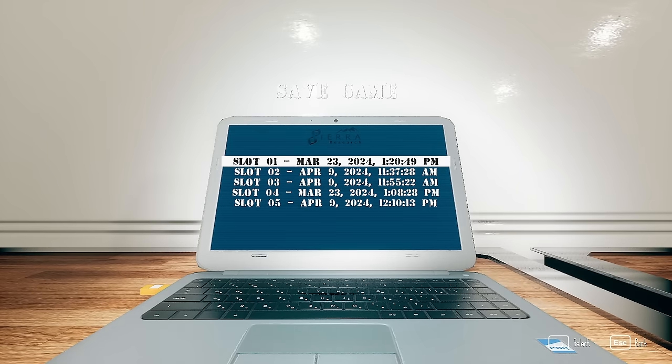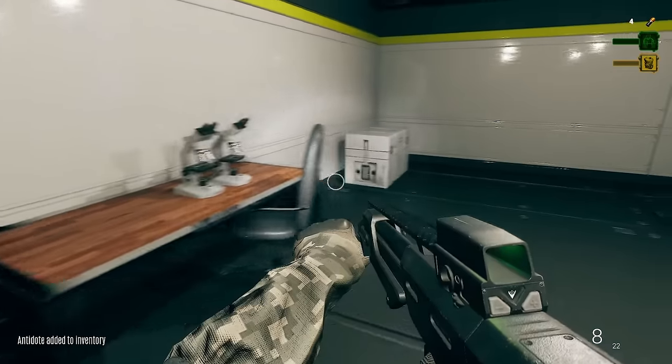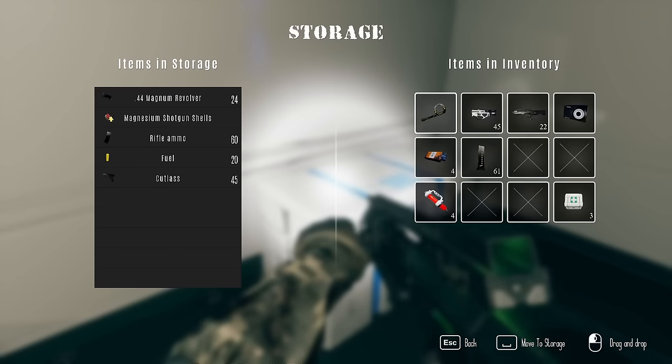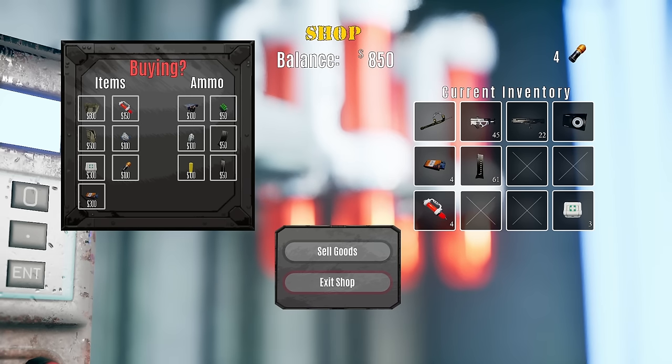We're gonna save the game. Alright, we've got plenty of inventory space, we are good. We can buy stuff if we need to, but I think we're fine.